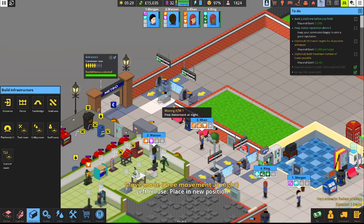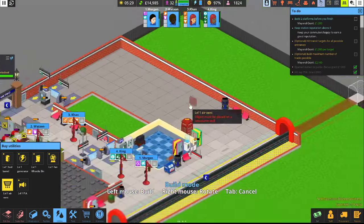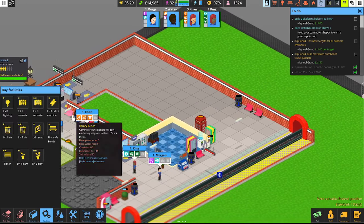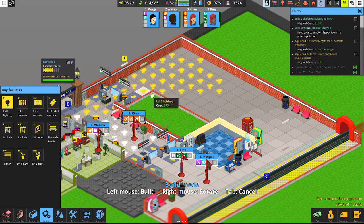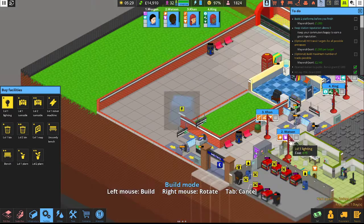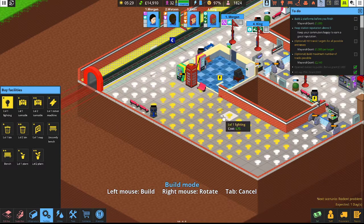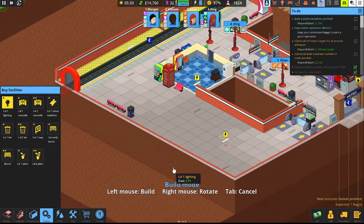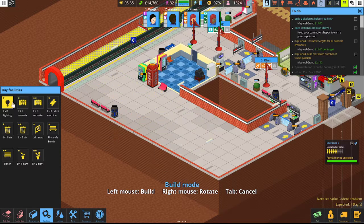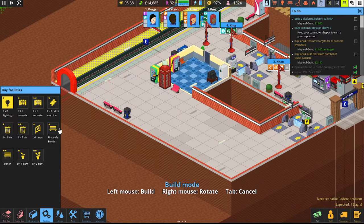Now we need some lights over here. Under facilities — level one lighting. Let's plop a light here, one here, and line it up with this existing light. We'll put one there as well for when we build that hallway. Let's unpause and see how our lighting looks. Maybe one above the benches — just to give a little more light over there. Yeah, we'll put one right there. That looks a lot better. I don't think we ever put a map in since we were squeezing tight over here, so let's put ourselves a map there and another one over here.